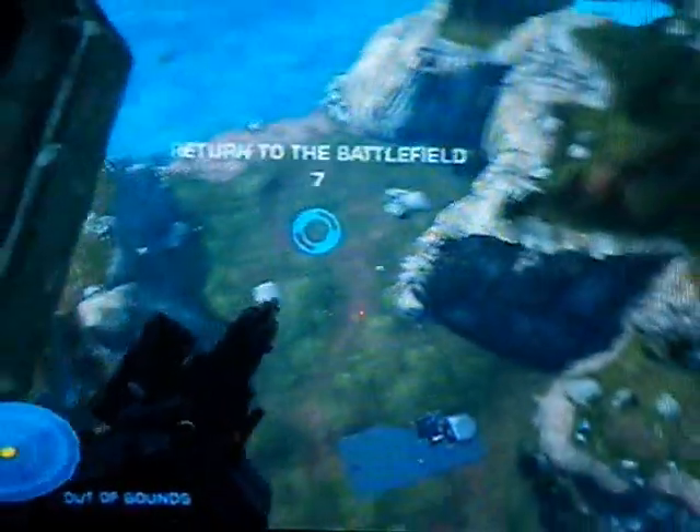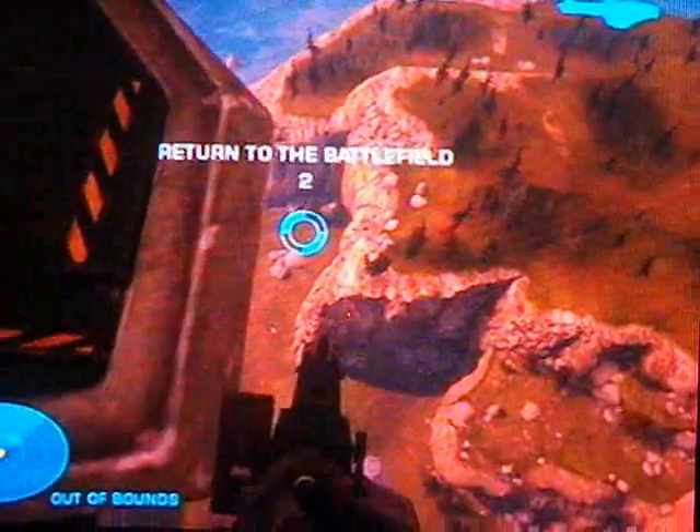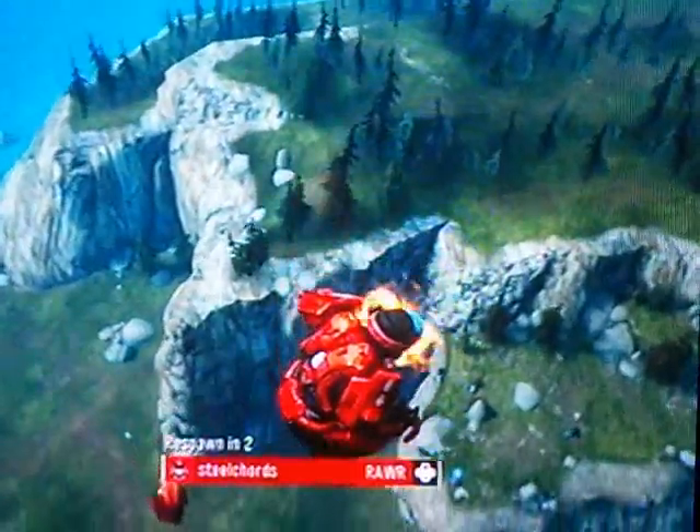We're way above the map, as you can see. The countdown's going, and once we die, our clones should drop to the ground. They'll have a flaming head, blood will come out and everything. There are our clones — they're literally clone troopers.